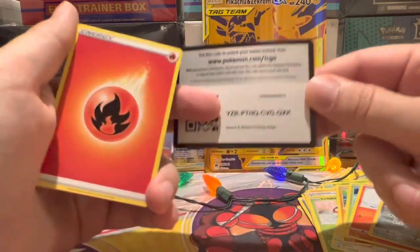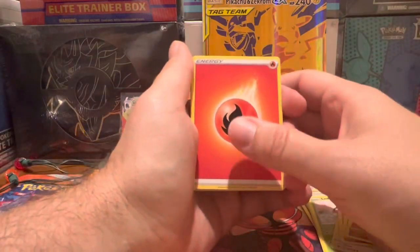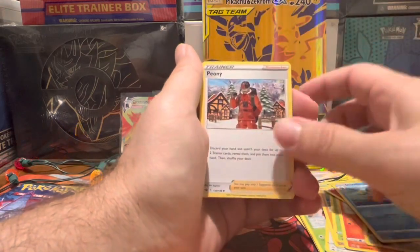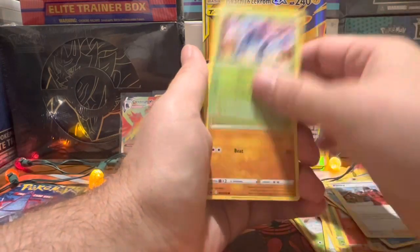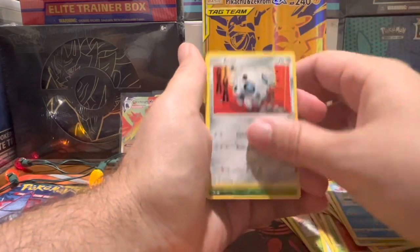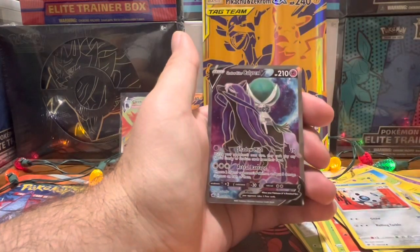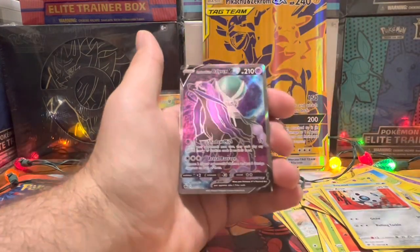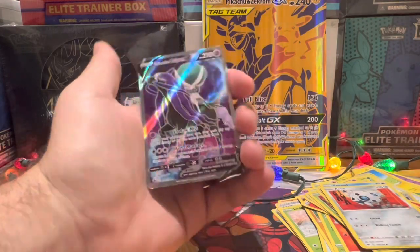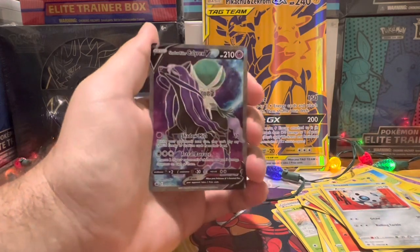This is the last Chilling Reign pack of the box. There's the code card and we got some Fire Energy, with Hatterene and Drizzile, Peony, Heracross — there we go. The Heracross reverse, and look at that — Shadow Rider Calyrex V Ultra Rare hit! Didn't I say the last pack was gonna be the best one? We're doing pretty good so far. Evolving Skies better step up!